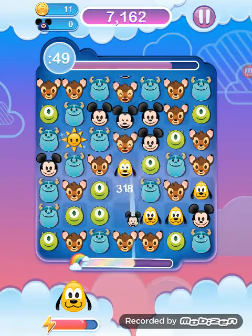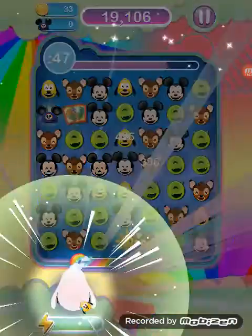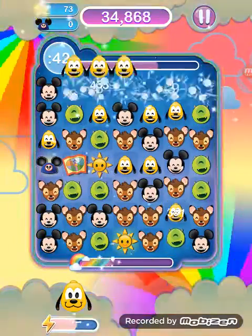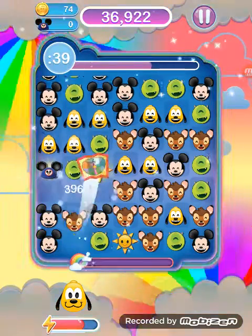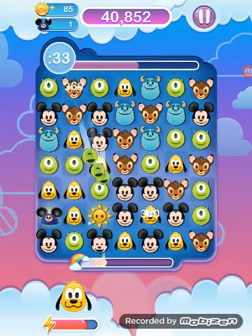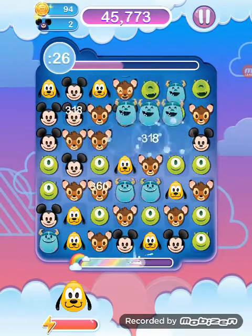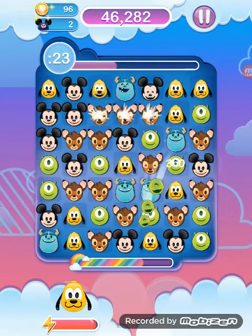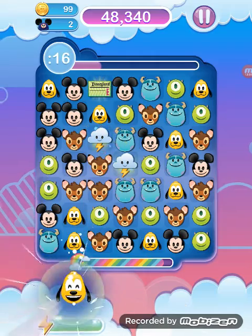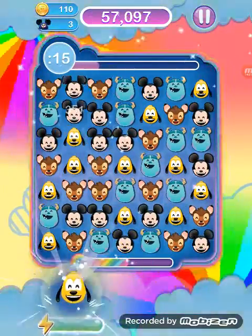Lots of Bambis, but I don't think I found anything good — like something rare. Oh my gosh, we need another Mike! We need more Mickey, stat! Oh my gosh, yes — we did it! We got two items and that's pretty good. Yes, did it! Got the Disneyland ticket!